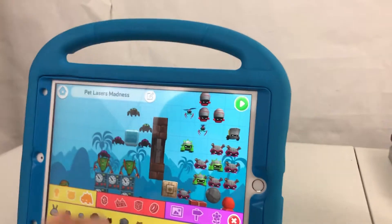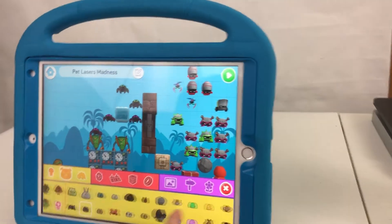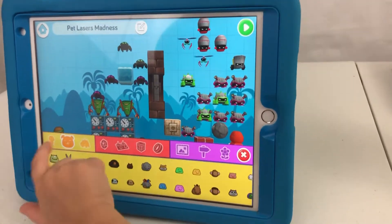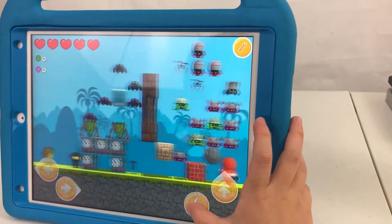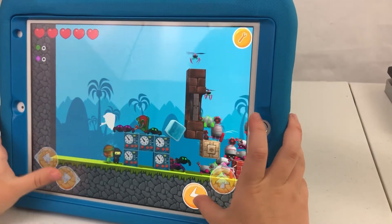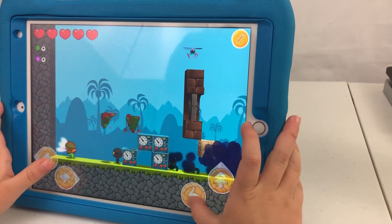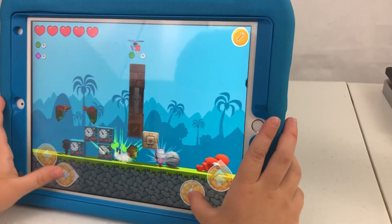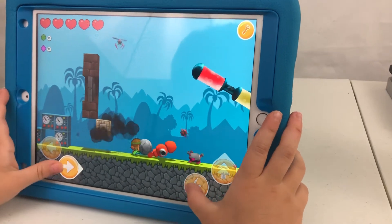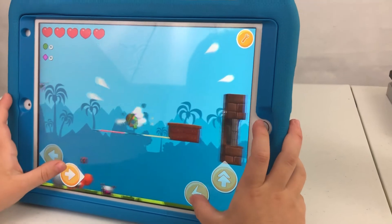And then what I'm going to do is put down some ninjas to make it harder. All right, let's go. Good luck! It's a tutorial on how to make a level. You've got to get to that end star. Good luck! How do you still have full hearts?